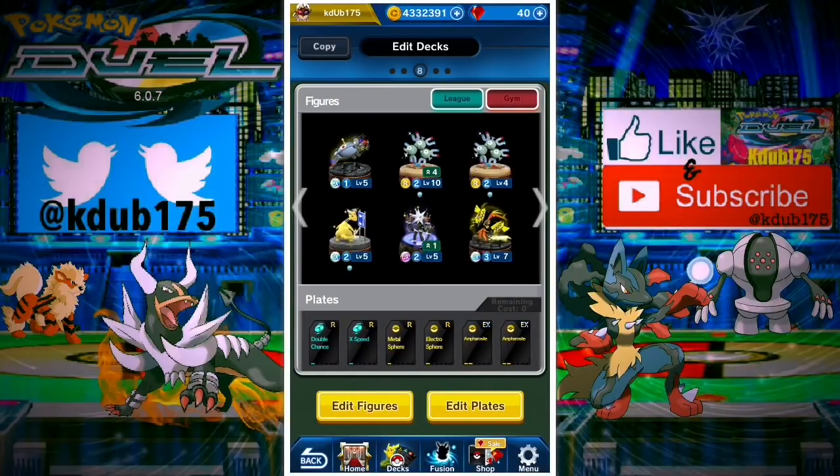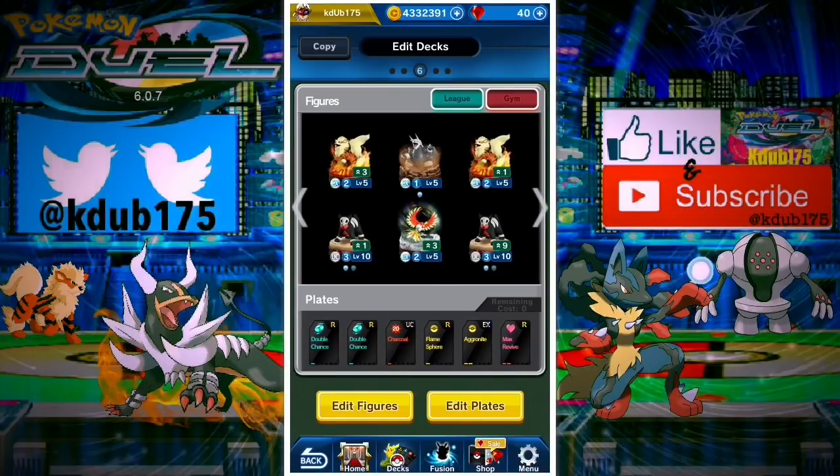This is a different variance of the Magnezone deck - we drop Cobalion for Zekrom. Every time something becomes paralyzed they're going to get weight. With the Electrosphere we're gonna be able to move through them and the evolution should be pretty easy with an XP Double Chance with Coco. We're already getting a plus 20 buff on our Magneton, so it's a plus 50 off the gate, and as soon as we get more evolutions it could be really good.